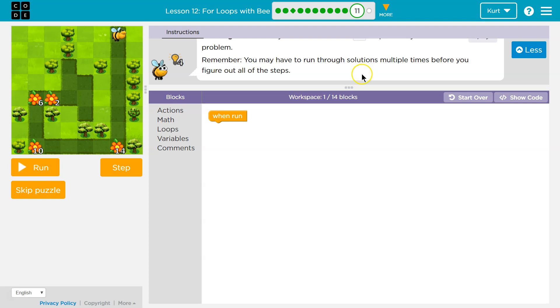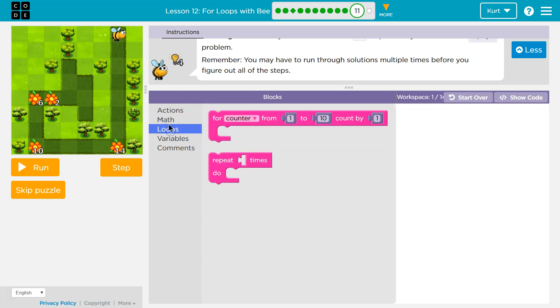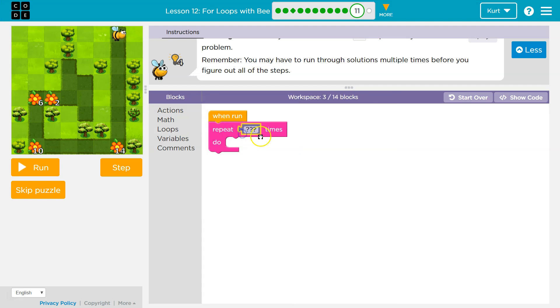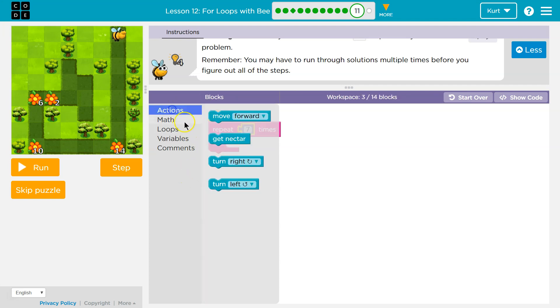Okay, let's get going. They start us with the 'when run' block and we have 14 blocks we can use — wow, that is a lot of blocks. I'm going to start laying down some code just to figure out what's going on. I'm going to need to move forward a bunch, and obviously I'll need a loop for this. I don't want to put down 10 of these, so I'm just going to use a repeat — maybe seven — and then let's test.